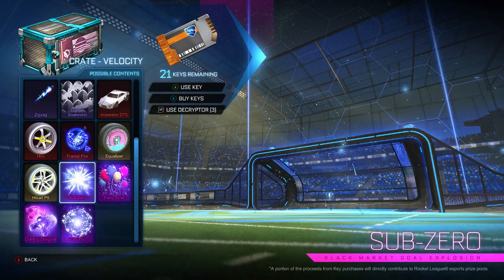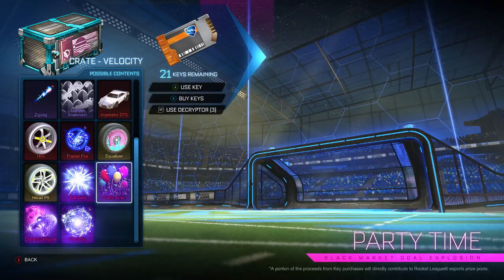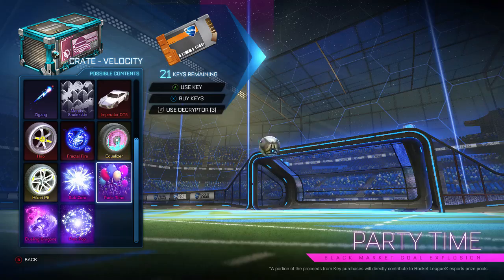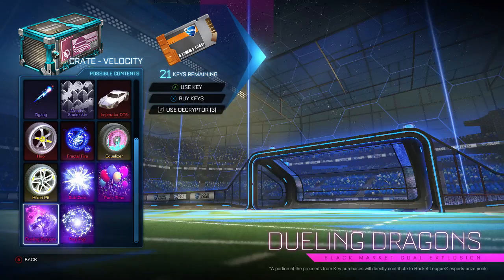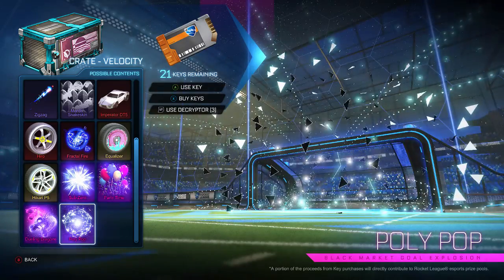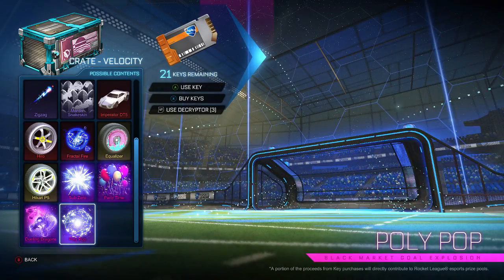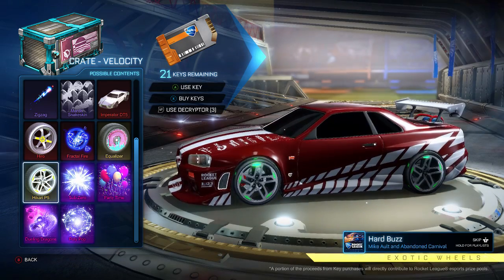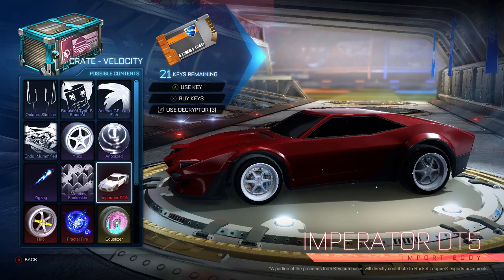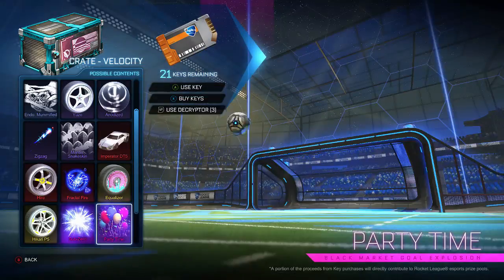For me, if I'm opening these crates and I already have Sub-Zero, getting Party Time would be a bit disappointing. Although, how disappointed can you really be with a black market? I think they would do themselves a service putting in something new as well as something old and getting back to black market decals. That's really where a lot of the trading community goes, and that's where a lot of the hype for these crates comes from. Once you find the wheels or pick up the import car, everything else is pretty easy to trade for — so a new black market decal would make these crates better.